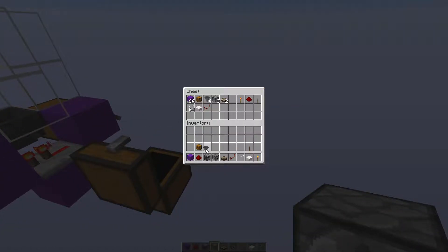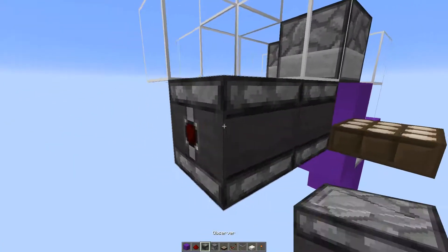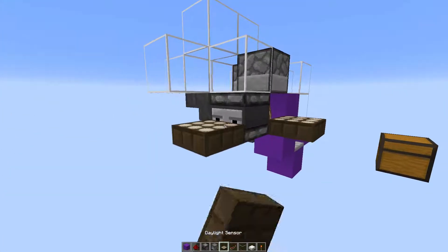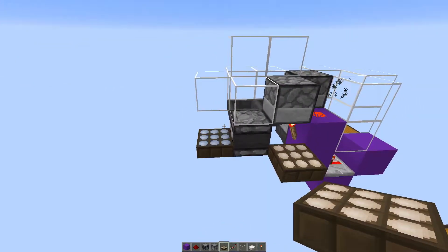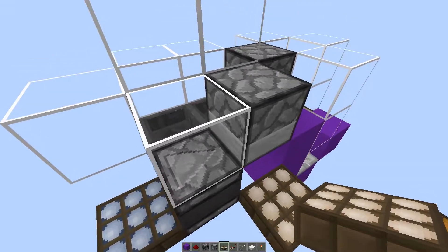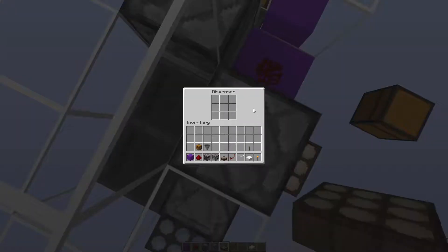Then we're going to go down here and place one daylight sensor here. I also forgot the observer in the materials list — you can tell I'm not the most organized person. Then you place another one on the opposite polarity, so this one is the night sensor and this is the daylight sensor.